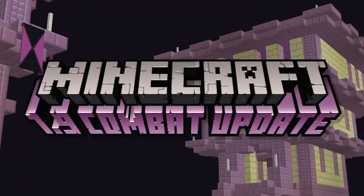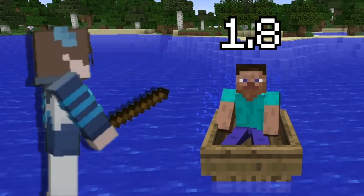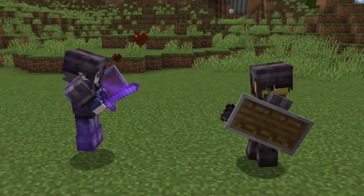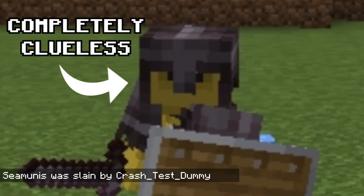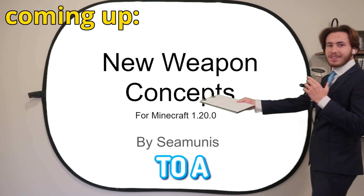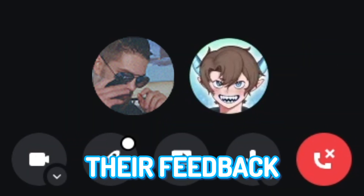Seven years ago, Minecraft released the combat update, an update that completely changed how we view the game, adding the offhand, end cities, and the elytra, but it also completely ruined the game's combat system. So I'm going to be fixing that by designing new weapons and mechanics to Minecraft's combat, and then showing them to a real art director to get their feedback.